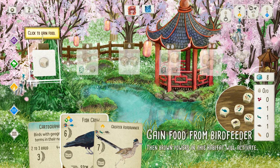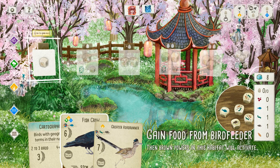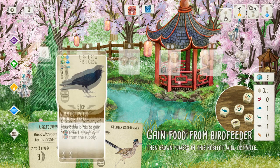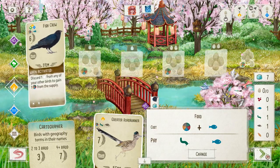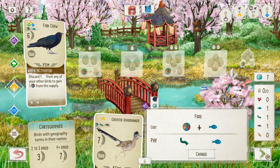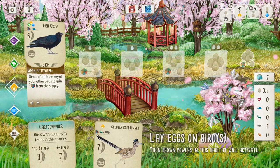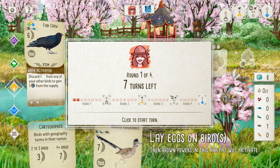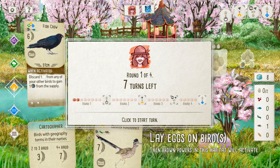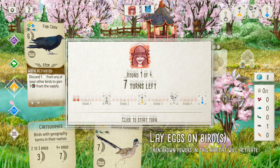I could play either of these guys, but then I'm up a creek without a paddle. Although the feeder's got me covered — discard one egg from any bird. We're going to put the Fish Crow here. Fish Crow: these birds may eat more fish than other crows, but they're actually omnivores. What I love about this game is that every time you first play a specific bird, they'll give you a little fact about them. It's great, I love it. Birds are great.